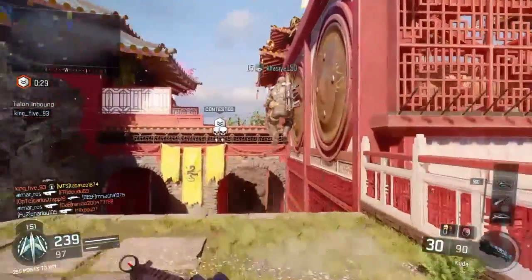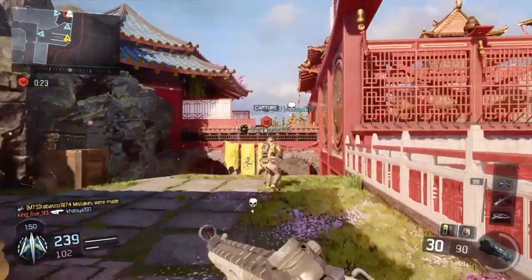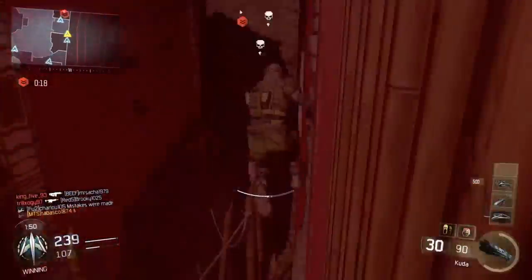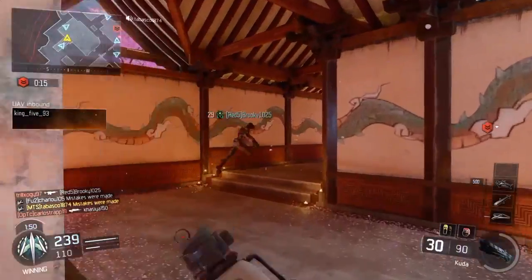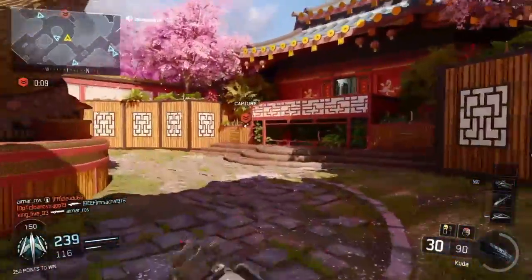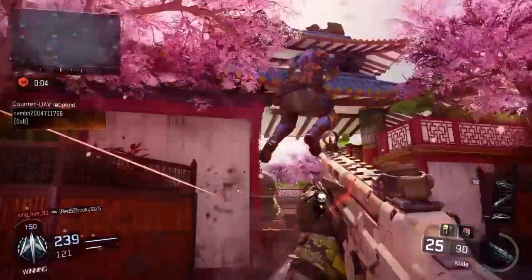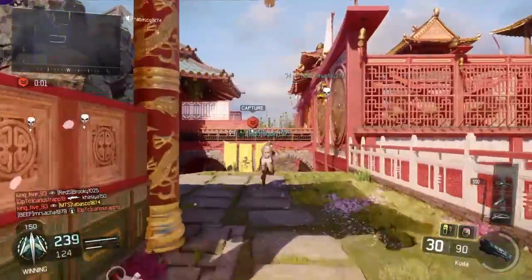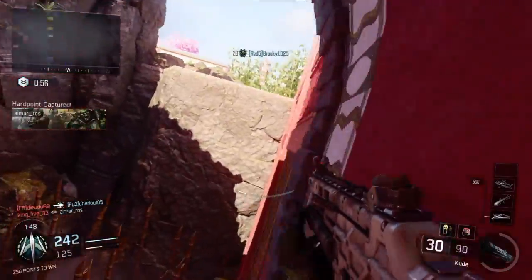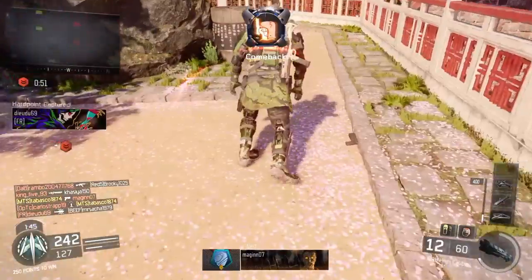Be advised, hostile tower inbound. Hardpoint lost. Be advised, hostile care package overhead. Be advised, hostile UAV incoming. Hostile counter UAV is online. Hostile counter UAV is online. Be advised, hostile care package overhead. Hardpoint is ours. HGXD inbound. Hardpoint lost.